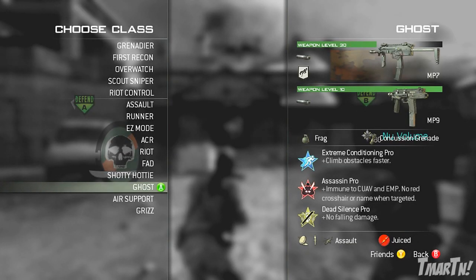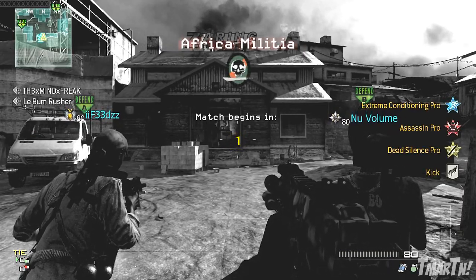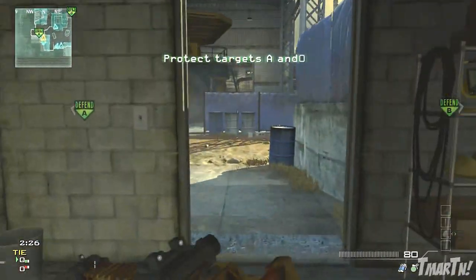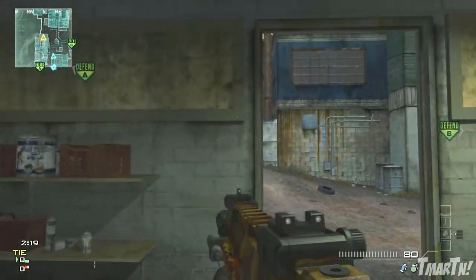What's going on guys, team art here, and guess what - the nuke, or the Moab, is returning to Call of Duty Ghosts. It's called the KEM Strike. What this thing does is it kills all of the enemies on the map. It doesn't hurt you or your team in any way, it just kills the entire enemy team, and on certain maps it changes the map visually.